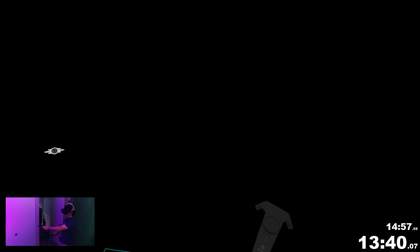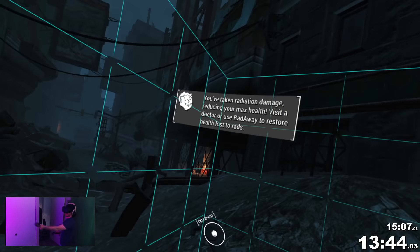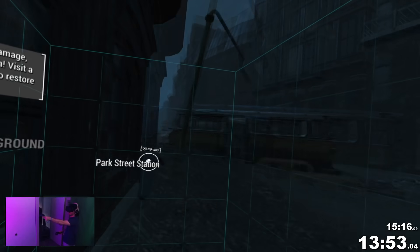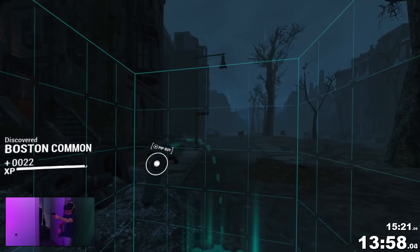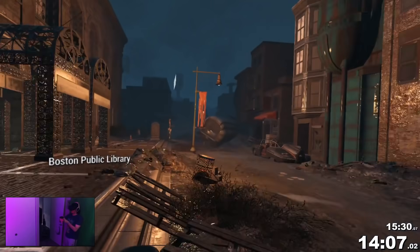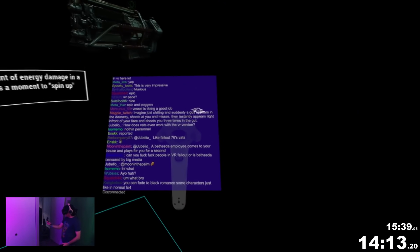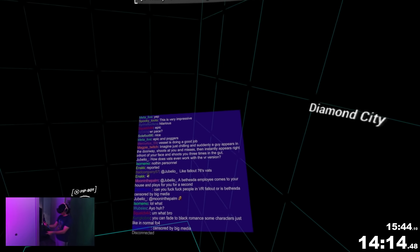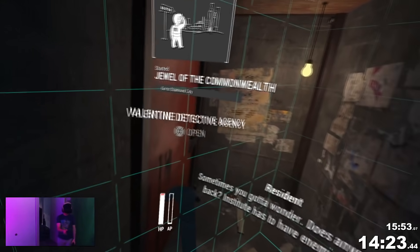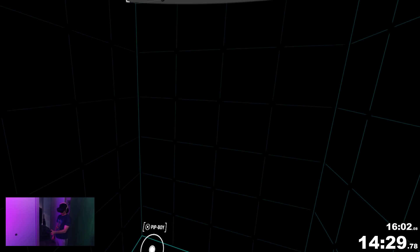Once I exit Goodneighbor, I make a beeline to Diamond City, where I simply clip through the back wall to walk into the loading zone. Let's talk about load times compared to the normal Fallout 4 run. The final RTA time for this run is much shorter than the normal run. RTA — Real-Time Attack — is the full time without removing loads. There are two reasons: first, the VR version just has much faster loading screens. Second, the normal Any% run uses a trick called Armor Stacking that speeds up movement but causes a lot of loading screens. So the VR version is officially the fastest way to beat Fallout 4 using typical Any% rules if you go by RTA timing.